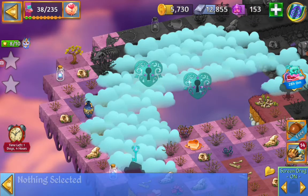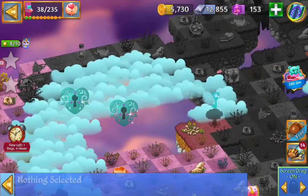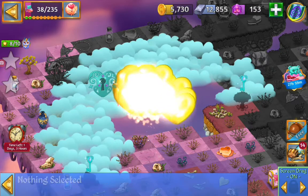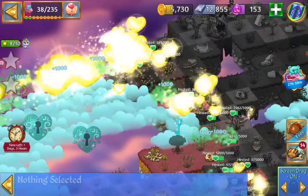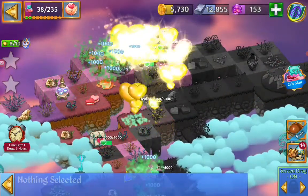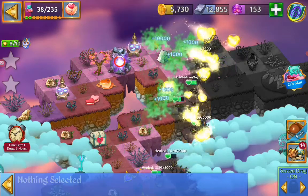Next quest is to heal all the land. We are going to set up more orbs. Here we are going to send off another one. Away you go. Then we got another Samling cave — tap on it so you can get the Samling out. Destroy him.